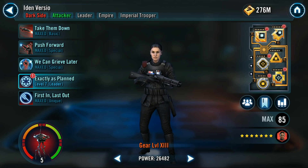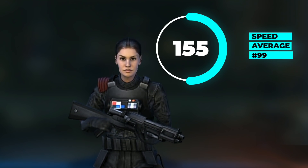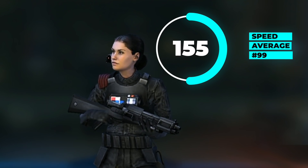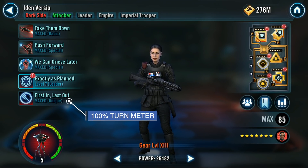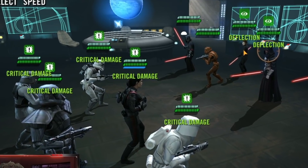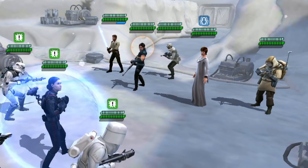Here are a few key things you need to understand about Iden Versio from a stat and kit perspective. Her speed is 155 base speed, which in the grand scheme of the game is not really that fast — actually one of the slower characters we've seen over the past year or so. However, do not let the raw speed fool you. She technically could be one of the fastest characters in the game. Thanks to her unique ability, First In Last Out, Iden Versio will immediately gain 100% turn meter, and the best part is she does not need the Zeta to get this 100% turn meter boost. So long as there is no Wat Tambor and no Han Solo, she should be able to open up the gate and get a big play going for your leftover troopers.